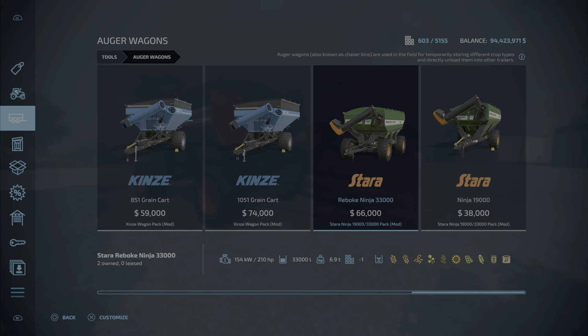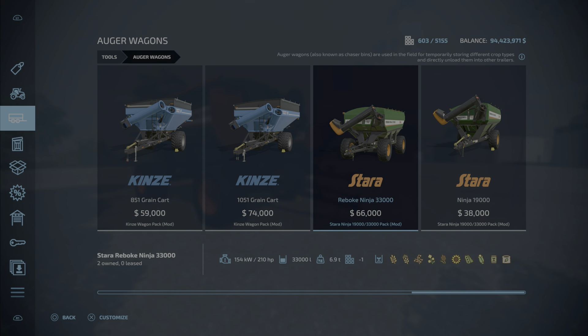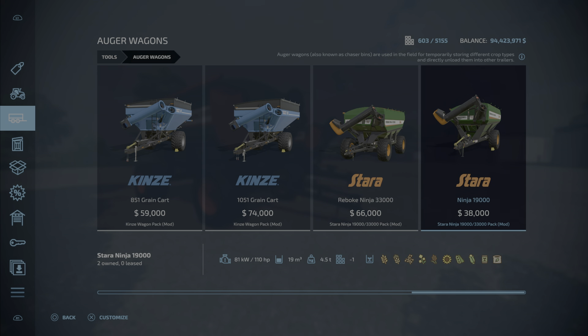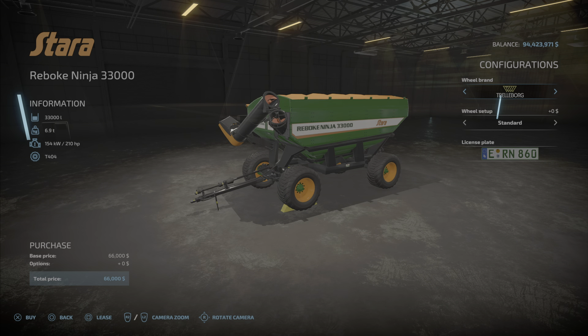So 33,000 means 33,000 liters and 19,000 liters — it's interesting that one lists it as liters and this one as 19 meters cubed. Anyway, 19,000 liters. There's a suggested horsepower rating, which is a little interesting. It will hold the standard crops that an auger wagon will contain — crop, seed, and fertilizer.